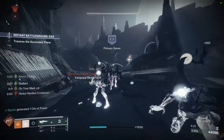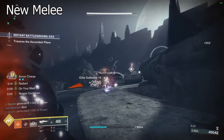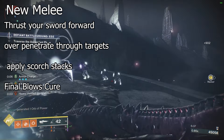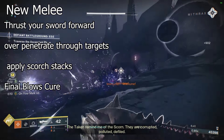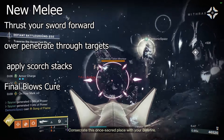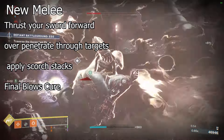We'll do Titan last because it needs the most stuff. For the Warlock melee, you're going to take your Dawnblade sword — your solar Warlock sword — and stab in front of you. It can pierce enemies in a small straight line in front of you, and it'll apply massive scorch stacks, probably 60, 70, 75 on hit.